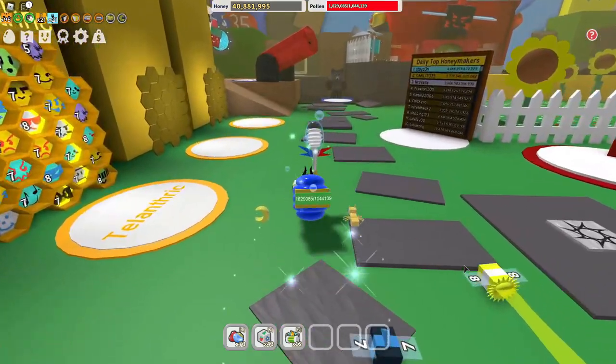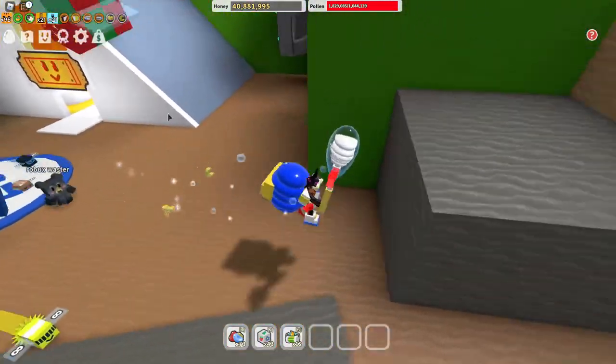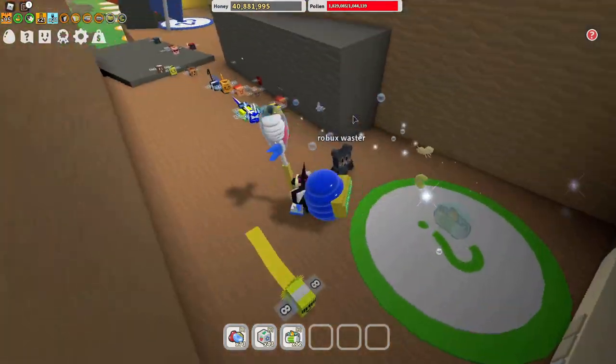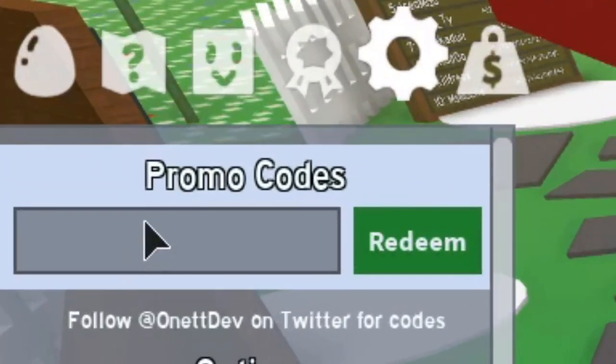Next is Bee Swarm Simulator — this one's easy, I'd say Piggy is medium difficulty. Go over to the area by the spawn on the right, and there's going to be an auto converter. Get the auto converter, then go over to the system and enter these codes: troggles, jumpstart, luther, dysentery, carmen san diego, milly, and word factory. You need to redeem all seven codes.